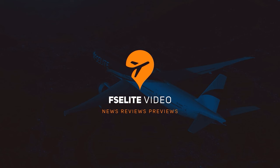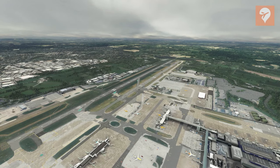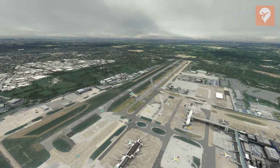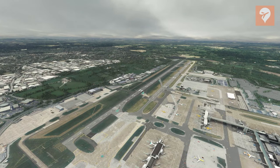With all of the new simulators, it blends in really nicely with the default scenery of the simulator and I really like the use of the trees and the airport buildings to mask some of the satellite imagery.